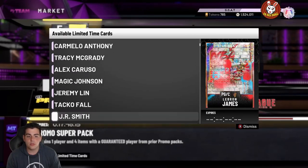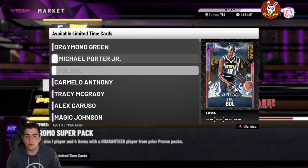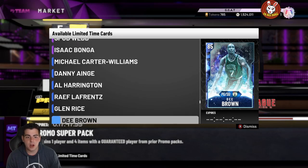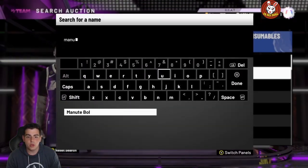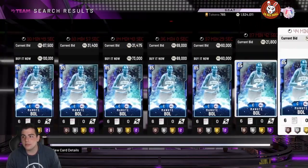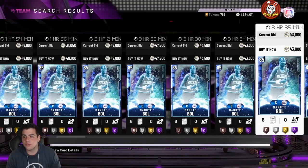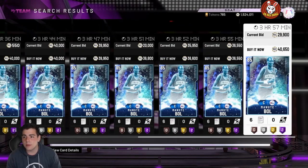I think JR Smith has a chance of going up to 300K because I do not see him dropping in packs again for a very long time. On the opals, pick up some if you can — I'd recommend anybody but Paul George, who's a risky card. Now, Sapphire Manute Bol is in packs — he is the most rare card in this game. He was going for 100,000 MT, and he's probably cheaper now. If you see him around 20,000 MT, pick up a ton — last time I saw him at 20K he shot up to 100K in a couple days.